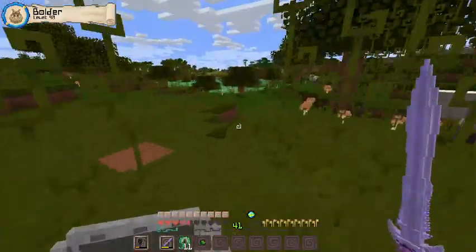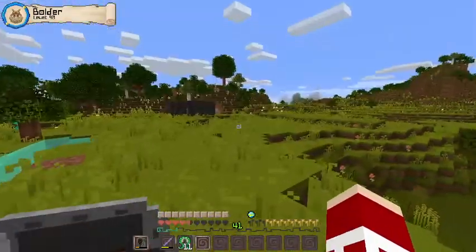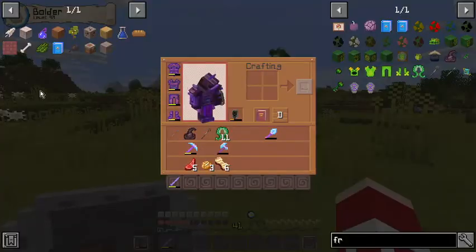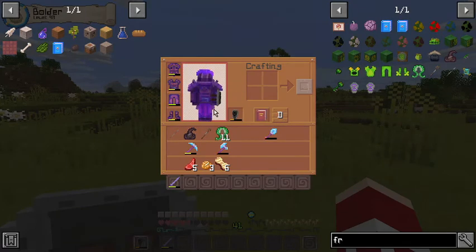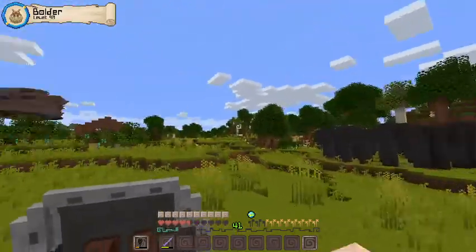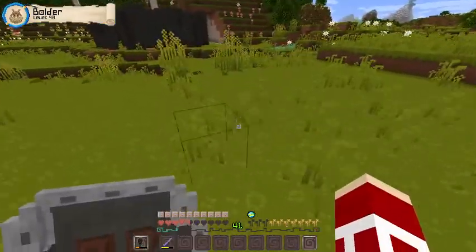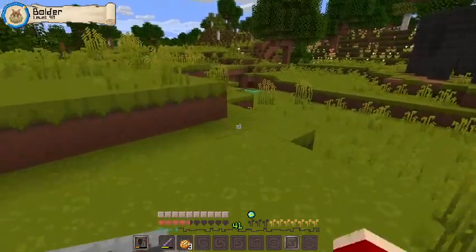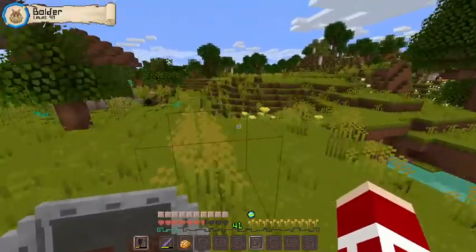I am back and we got it — it's in my inventory right here. Sorry about that, my server crashed. I cut that part out because, like I said before, nobody wants to see a crashed server. We got the frog staff, the frog mage staff, and found some mages over in that direction somehow even though they weren't in the swamp, but at least I got what I needed.